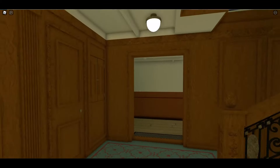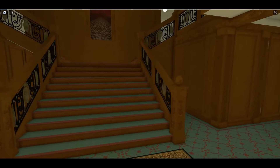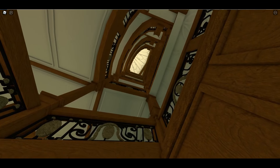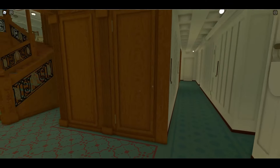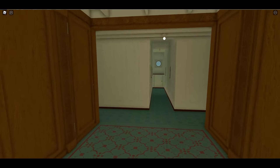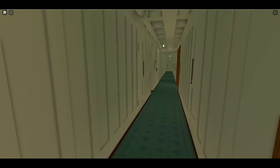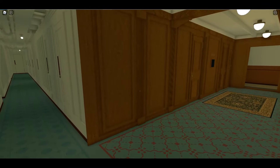Down to E deck. There's Scotland Road, which we've gone down, and I don't think we can go into any boiler rooms. It's funny — on Titanic this would have been Molly Brown's stateroom. So eerie. Some spots are still the same as Titanic's.